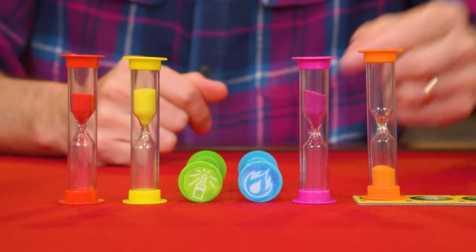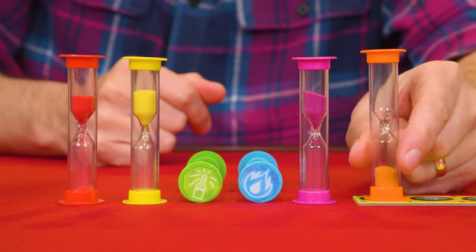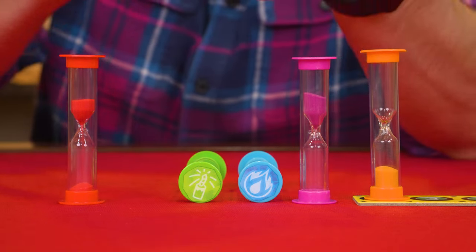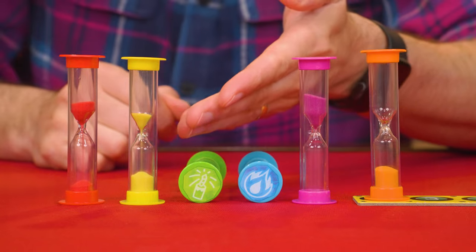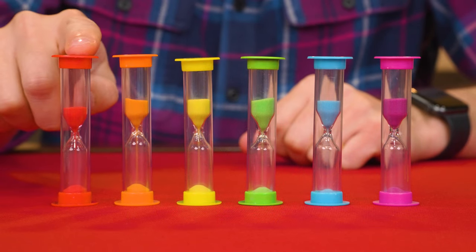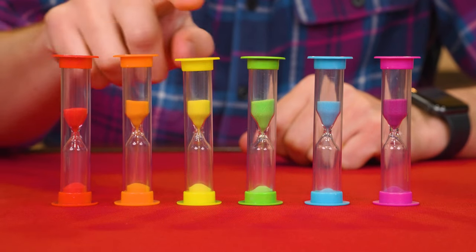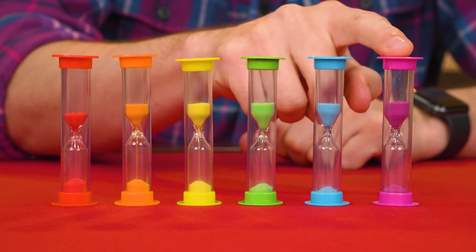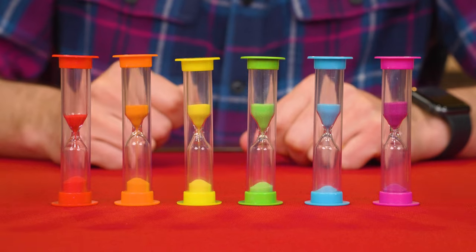As mentioned, aside from the timer on the countdown track, you don't want the others to ever run out of sand. So if I flip this yellow one, for example, now it's very close to running out. Also be aware each timer runs out at a different rate. Red is the fastest at 30 seconds, then orange at 40, yellow is 50, green 60, blue is 70, and purple is the longest at 80 seconds. So keep that in mind as you're playing.